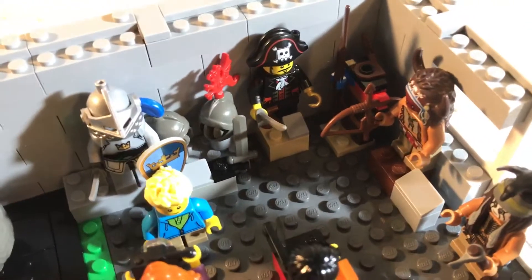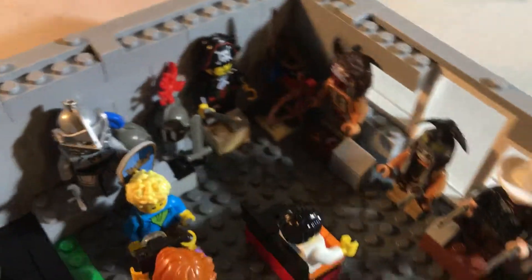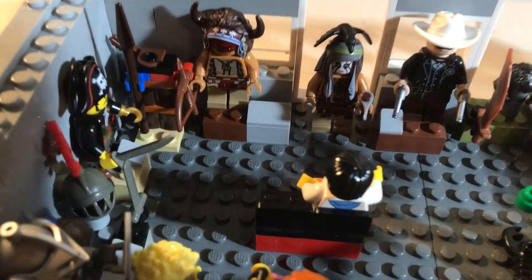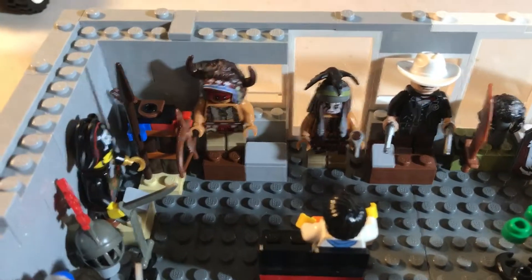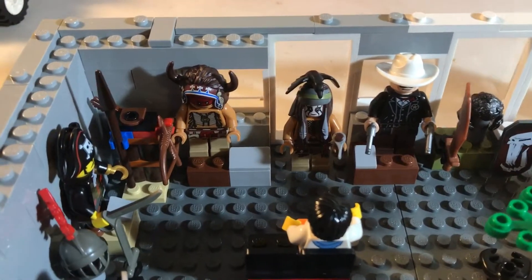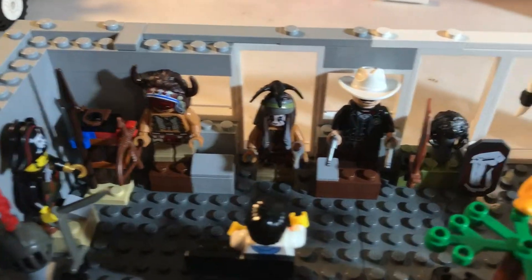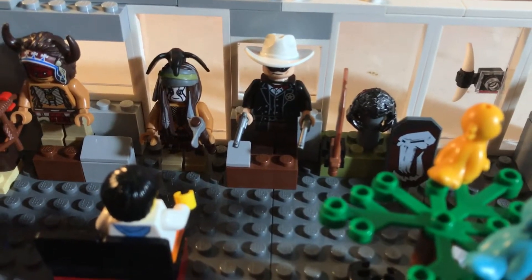And then a pirate. Over here you have an Indian-like weapon stand, and then an Indian, and then an information thing, and then another Indian. These guys were from the Lone Ranger set. And then you have a cowboy, or the Lone Ranger.